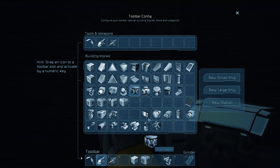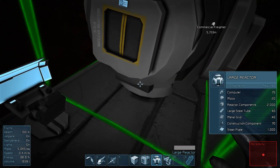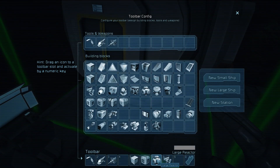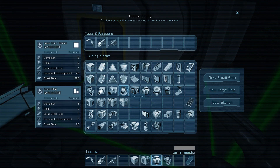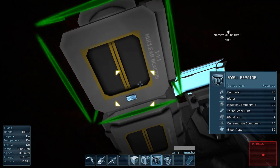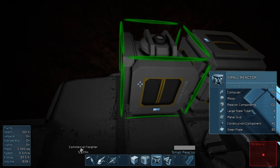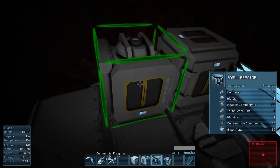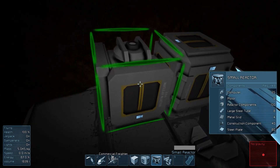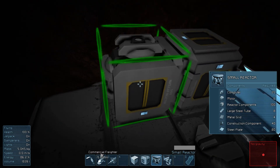You definitely want to build deep inside the asteroid. I'm building in the back of it, covered quite deeply, and then even after that I'm going to be building heavy duty steel walls to prevent any accidents. Okay, I think we're safe here. This is a small reactor by the way — you want to see what the large reactor looks like? The large reactor is actually eight times the size.